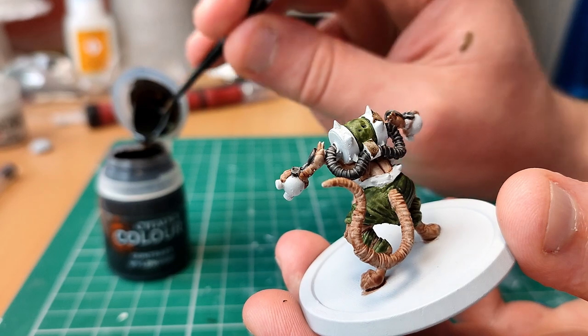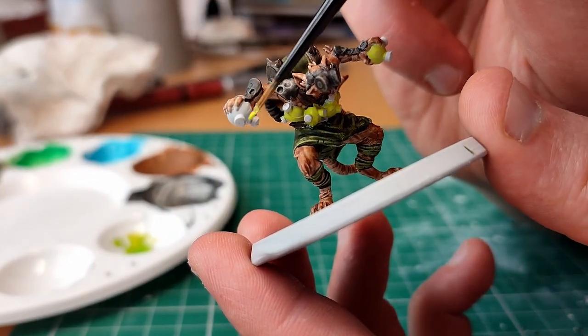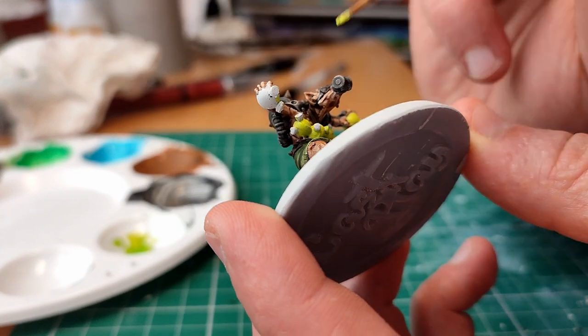Now we get to these orbs that he's holding. To me they're a toxin — a poisonous gas to use against its enemies. After all, it is wearing a gas mask. For painting these I use Army Painter's Poisonous Cloud.